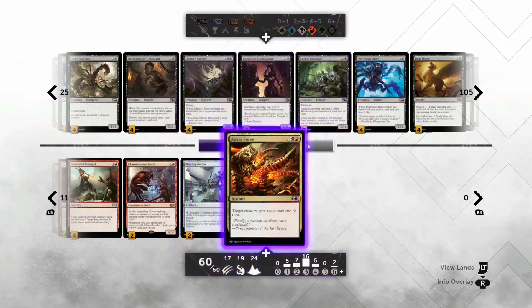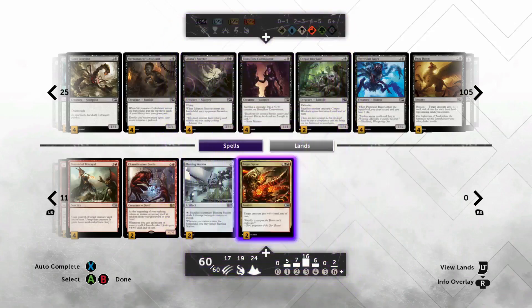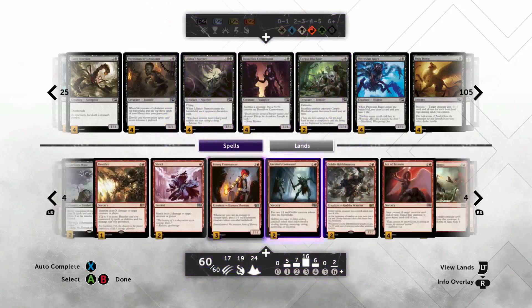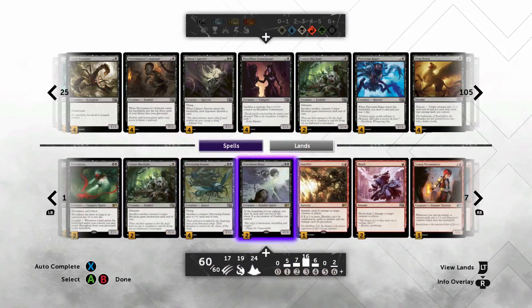For removal spells you've got two Augur Sprees — the best Rakdos removal. You don't really have a way to take advantage of the +4/-4 by casting it on your own guys, but every now and again you can steal one of their dudes and then cast it for an extra four damage.